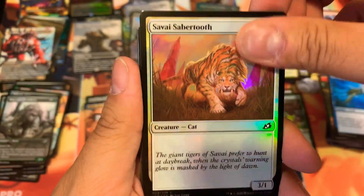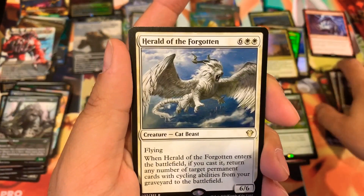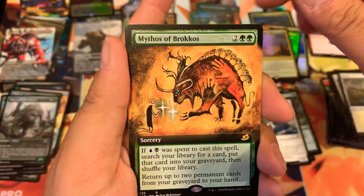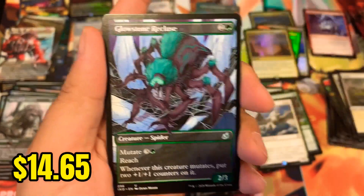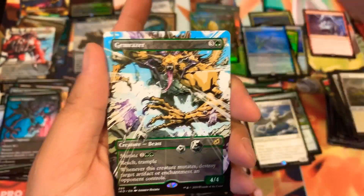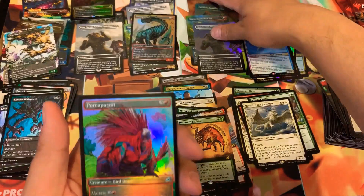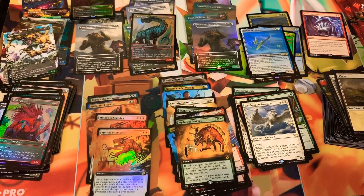It gets ruled sad by Sabertooth too — oh, what am I doing? Here we go. Herald of the Forgotten, Mythos of Brokkos, Sky Nomad — pretty decent card there. Glowstone Recluse, Whisper, Gemrazer — a foil King Caesar, Ancient Greenwarden. That's five foils and a Porcuparrot — all right, two more packs, guys. Can there still be more spiciness out of this box?